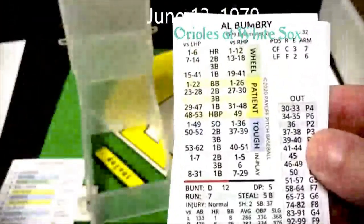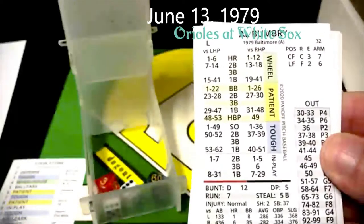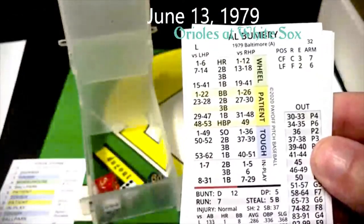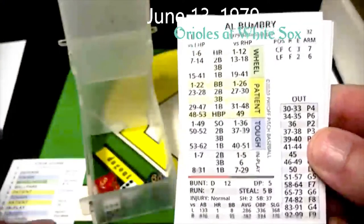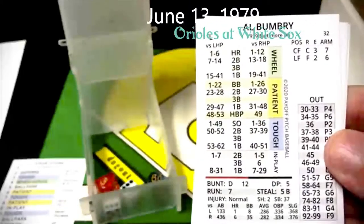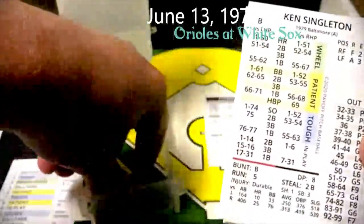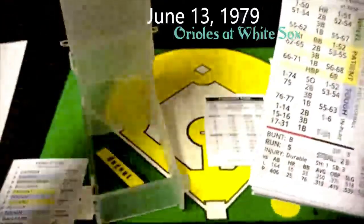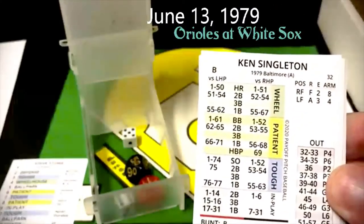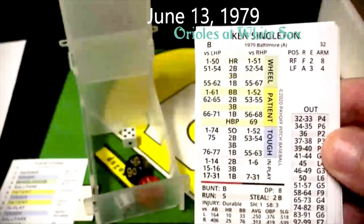I am going to use a combination of the dice and the cards. That is a 12 and a 63 — a 12 on Barrios is wheelhouse, and a 63 against a righty is going to be an out, and it is an F7. So Al Bumbry flies out to left field — one down. The next batter is Ken Singleton, playing left field today. He gets an 11 and a 51 — an 11 on Barrios is in play, and an in-play 51 against a righty is going to be an out, it's a G5, he goes five to three.